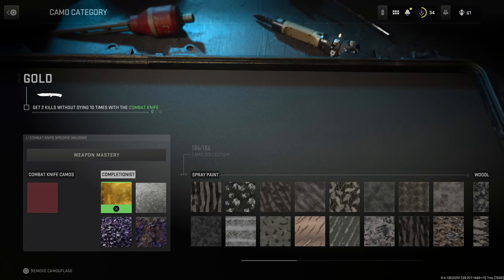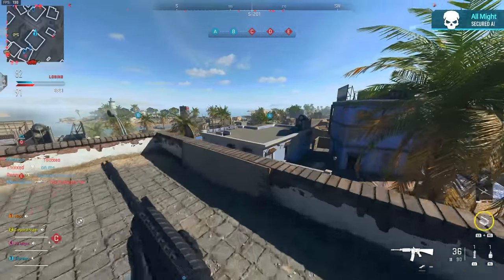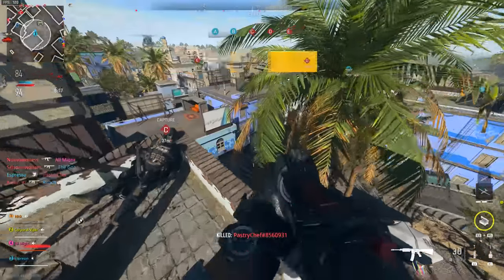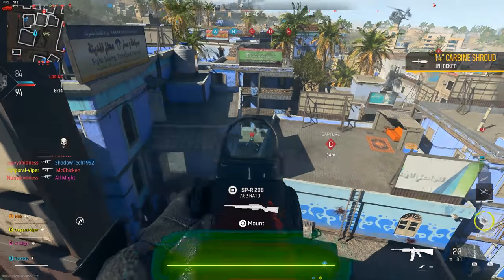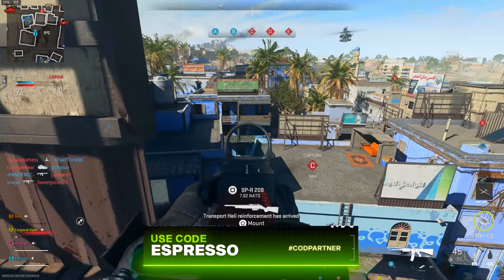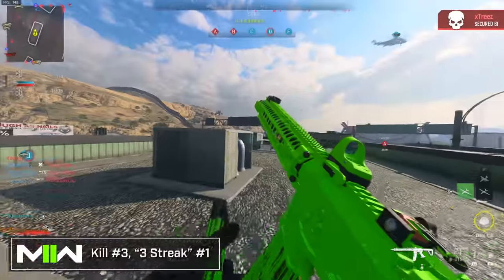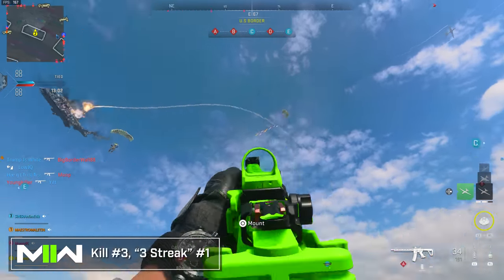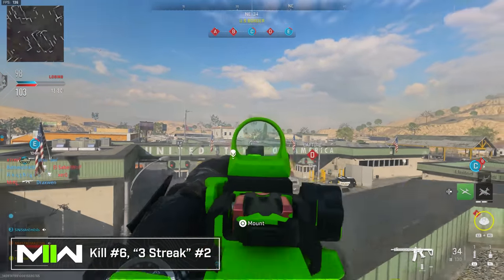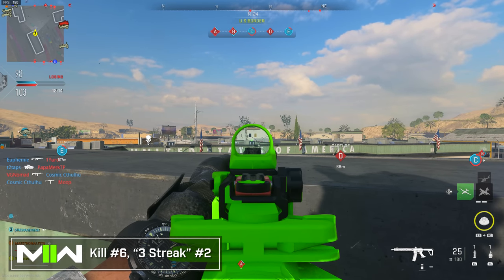To make that easier, Ground War is one I really love — there's so much action and you can get behind enemies without them noticing. Traditional 6v6 is also great, especially in a party where you can hold down domination points, get a spawn trap going, play Hardpoint, bait the hill and shoot in from the outskirts. The streaks also stack, so if you get a six-kill streak it counts as two three-kill streaks, a nine-kill streak counts as three, and so on.